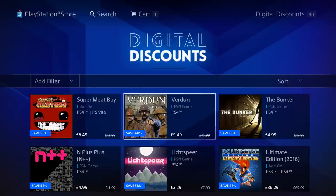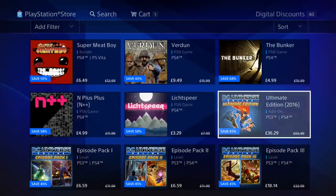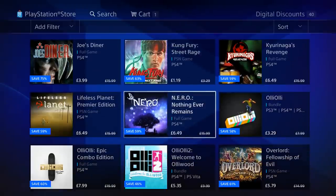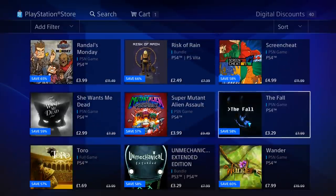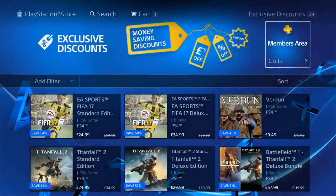We've got digital discounts, and I like that they feature indie games in the deals of the week. Super Meat Boy — fan freaking tastic. If you haven't played it, there's a bundle for PS4 and Vita which is awesome. If you're into DC Universe Online, they've got some packs for you as well.